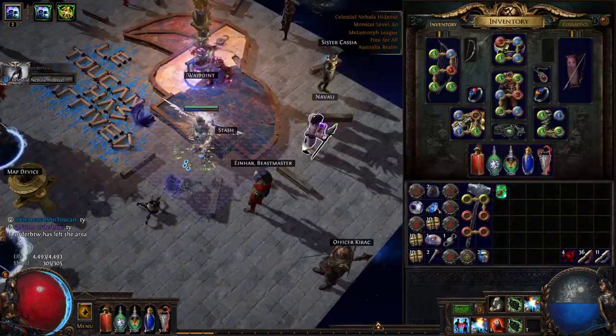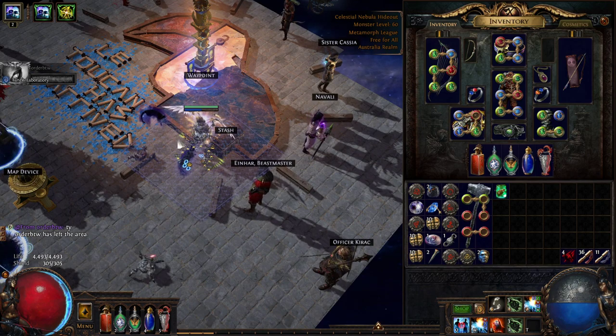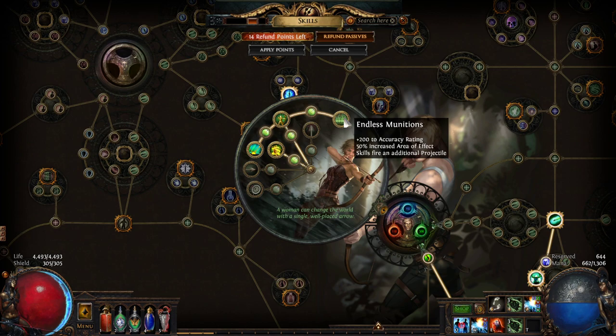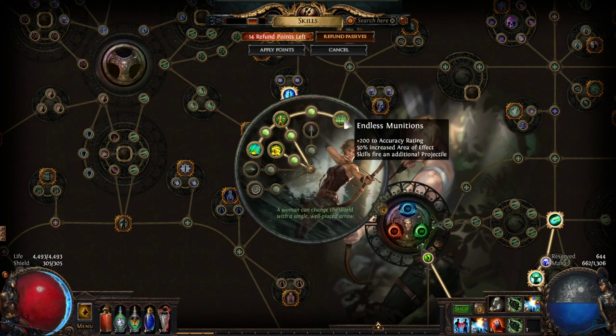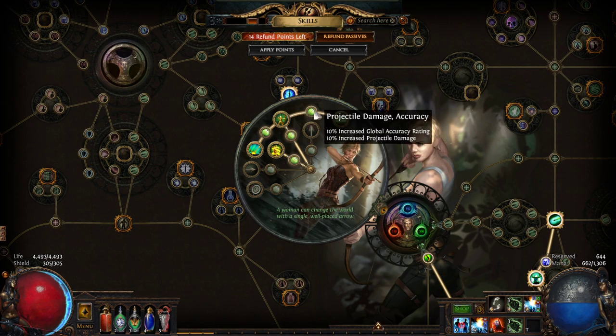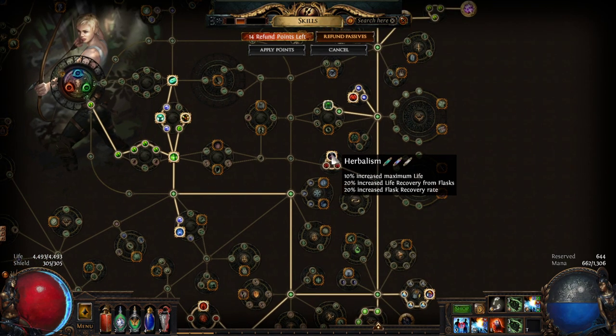All in all I've been very happy with how the build has been performing. It is extremely squishy at the moment - part of that is just the fact that I'm using terrible gear still, and part of it is that the character is inherently squishy. In terms of changes from the original build, I picked up Endless Munitions as an alternative to Fast and Deadly. I overvalued Fast and Deadly - it is still a solid node, but Endless Munitions simply does more for the build. 50% increased area of effect helps with clearing because elemental hit explodes when it strikes an enemy, and that explosion is larger if the enemy is inflicted with an appropriate ailment. Skills firing an additional projectile I really underestimated when designing the character, and that has certainly improved the build overall. Additionally, someone pointed out that I missed the Herbalism cluster - Herbalism is really good - so I went and fixed that.